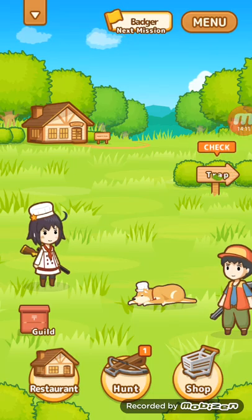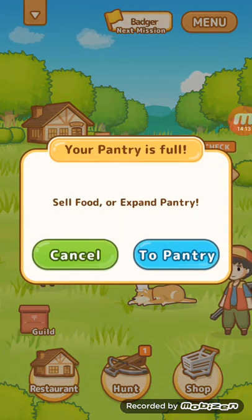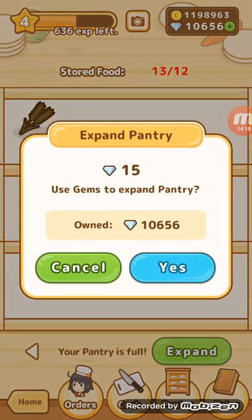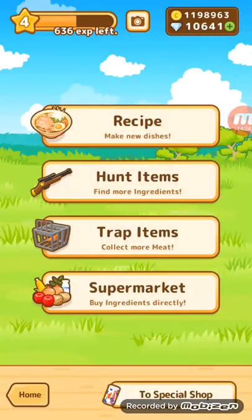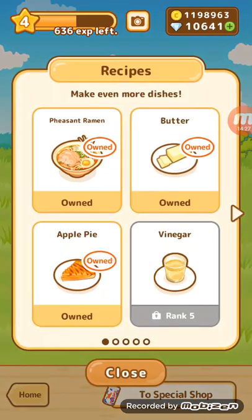Oh, so we have this new thing called trap. Oh, to pantry — oh, we can expand it. Okay, let's expand it. That's a good idea. Let's go home. Oh, so we have a new thing called trap items.